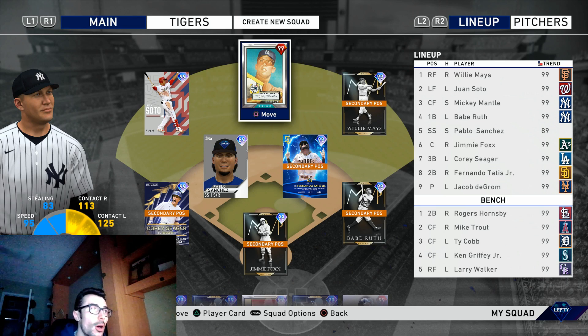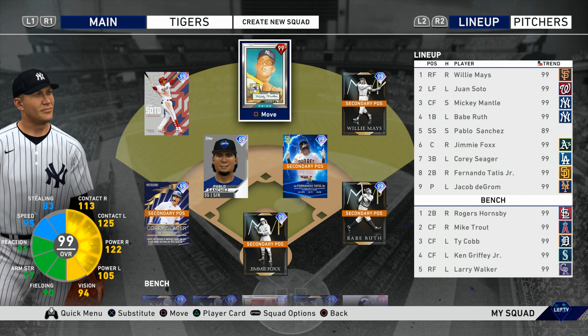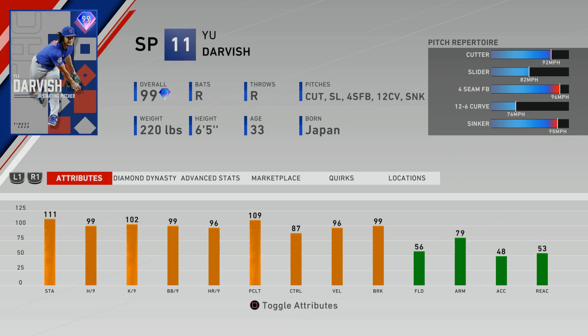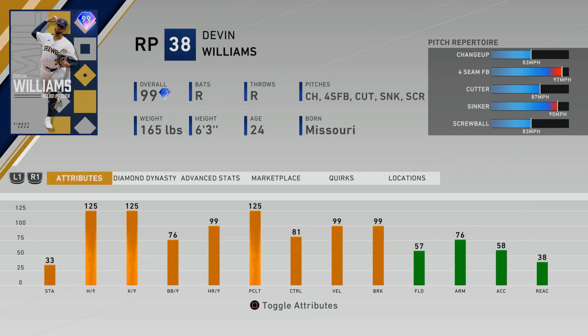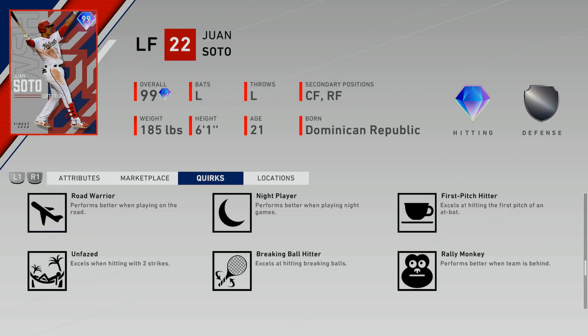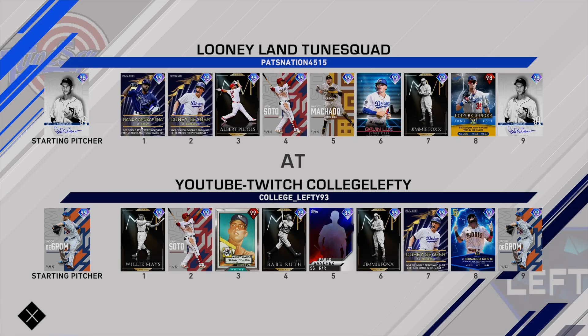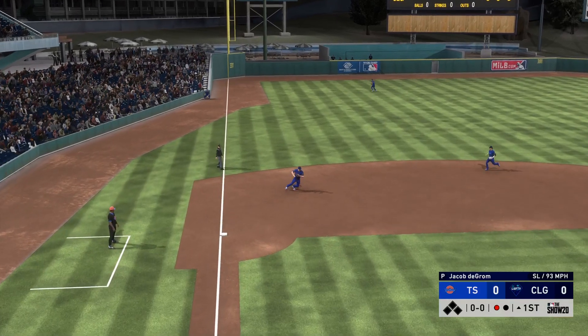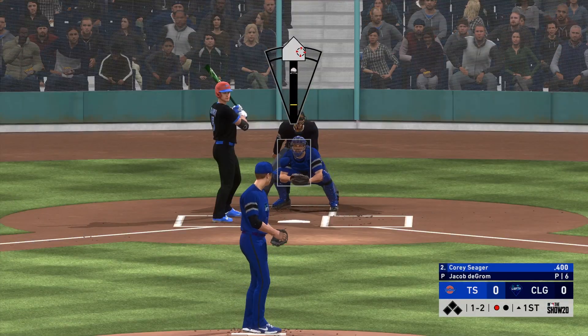The squad is at a 99 overall. I know that was possible before, but not really complete with a team full of players I wanted to use. In this video we'll be using 99 overall Jacob deGrom with outlier, 99 overall Yu Darvish, and Devin Williams as the three main pitchers, as well as left fielder 99 overall Juan Soto. This card could very easily be the best hitter in the game — he has live series active quirks for PCI placement and penalty on fastballs, breaking pitches, first pitch of the at-bat, and with two strikes. The opponent also has Juan Soto, Manny Machado, and a really good record — 170-something wins and 100 losses. Should be a pretty good game.